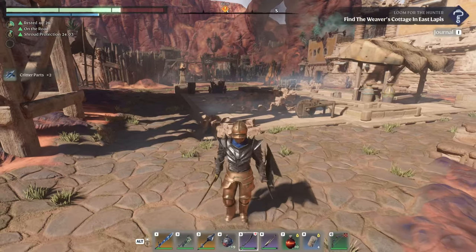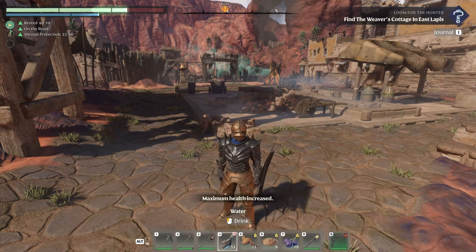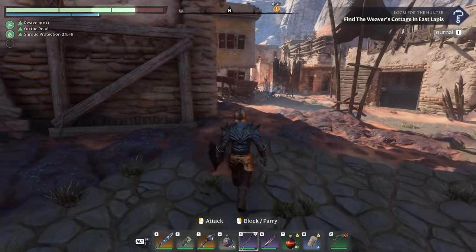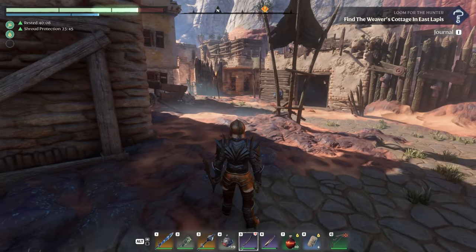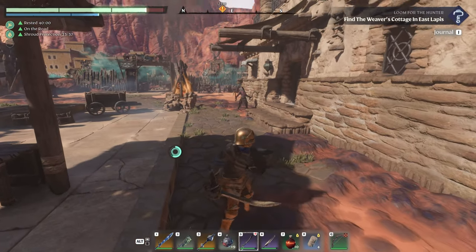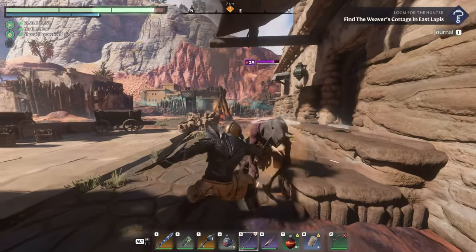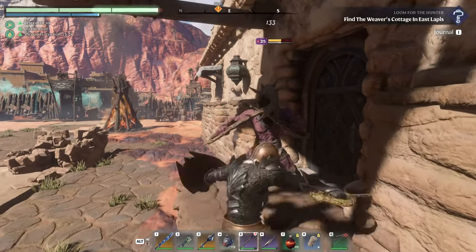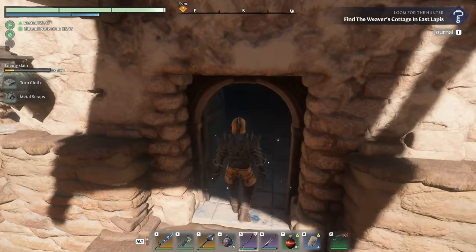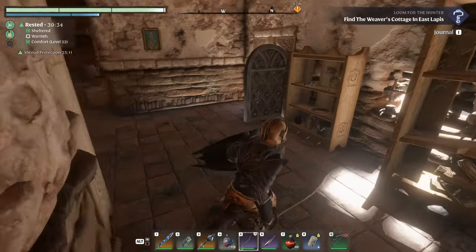There's another one over there — I kind of want to heal up first. Can we eat more food? Looks like we're healing a little faster. We'll drink some water too. Somebody's going to sneak up on me — yeah they're just busting out of the ground. Lovely. Merciless attack. I didn't mean to open the door. Anything in here? Let's close the door so we don't get jumped while we're raiding.